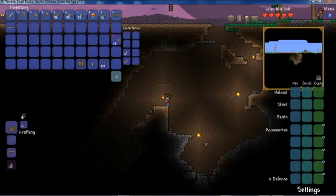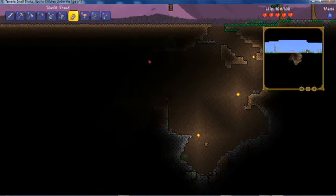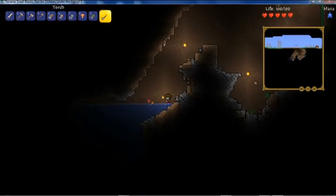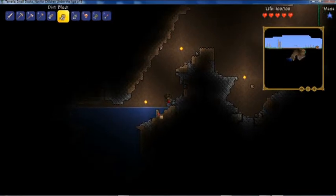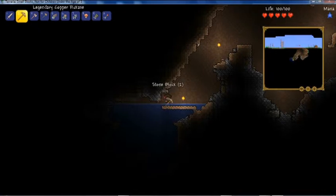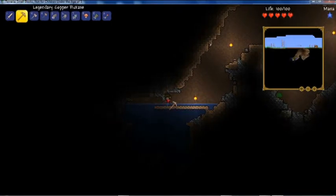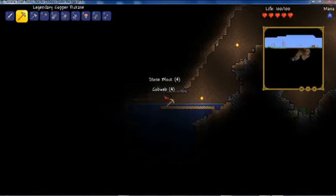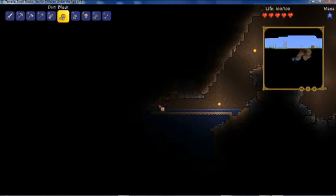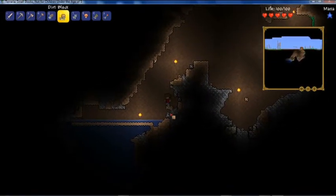Let's make some more torches — just make a ton. Another cool thing about Terraria that's not in Minecraft: you can hold the torches in your hand and they provide light. I want some of that cobweb — I can make a bed with cobwebs. I think I'm good for now.